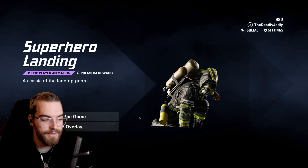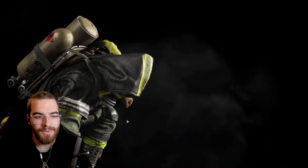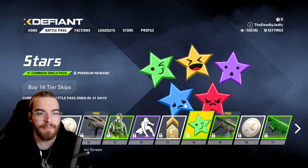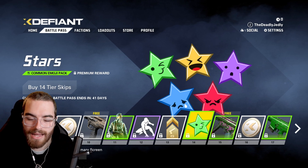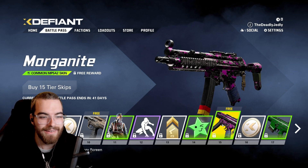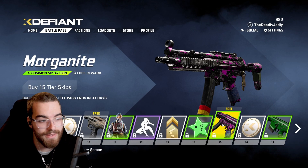Got the superhero landing emote — that's kind of funny. It's stupid, but this game doesn't take itself seriously, which is what I like about it. Also, in the game, when you get a kill, you can actually click an emote and it will play the emote instead. I find that really funny. So if you die, you can put the angry, the ha-ha, or the sad. It's pretty good. I'd be worried if everyone kept pressing the sad, though.